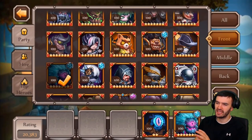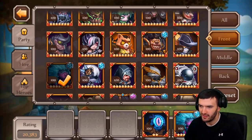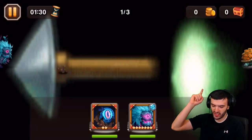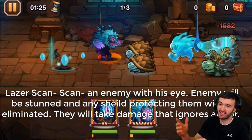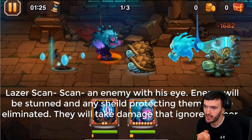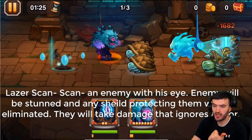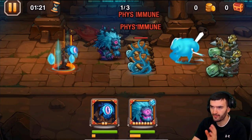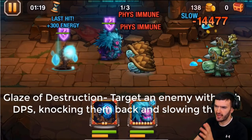Check it out - tell me this doesn't look like Vernos with his skin on, except missing all his leaves. This literally seems like Vernos without all his leaves, like Vernos was on some crazy drugs and all his leaves fell off, and the only thing that remained was his big old eye. So let's begin the battle with the two forest eyeball bros. Right away, Optus starts up with his second ability, Laser Scan, which scans an enemy with his eye. The enemy will be stunned, and if there's a shield on the enemy protecting them, it will be eliminated.